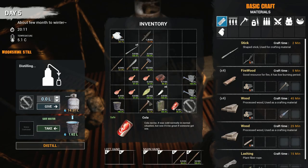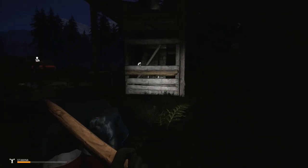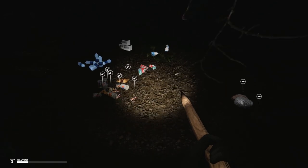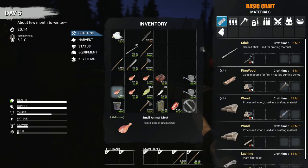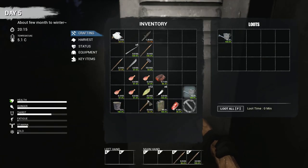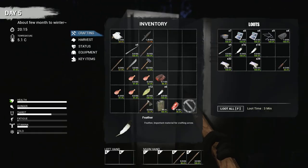Check the distiller — we got 1.62 liters so by tomorrow I'll be able to start filling up those water bottles and carry around water, and I won't have to worry about the sodas anymore. I'll probably still drink them just to get rid of them. I'll put the water bottles up in here and put my feathers away — I've got quite a bit of feathers already.